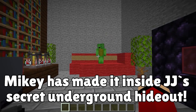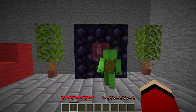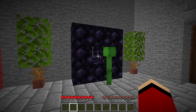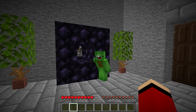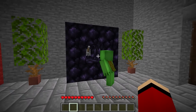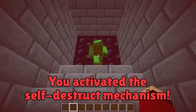I put in a bookcase and some plants, and I can play games on my computer too! There's a lever inside — does it do something cool? You can pull the lever if you want Mikey, but it's really dangerous. What if it makes treasure rain down? I'll take my chances — I'm gonna pull it! Three, two, one... We have to get out of here Mikey! Quick, run as fast as you can! You activated the self-destruct mechanism — we have to escape!